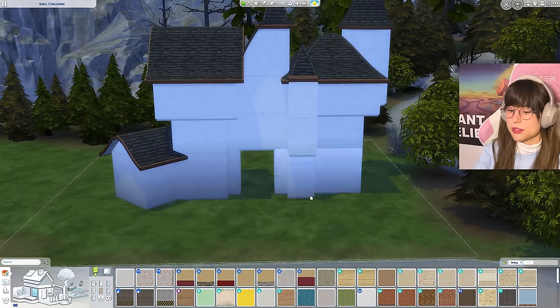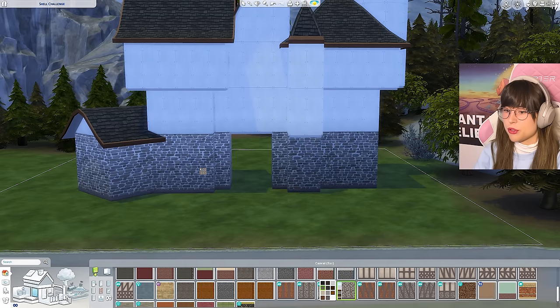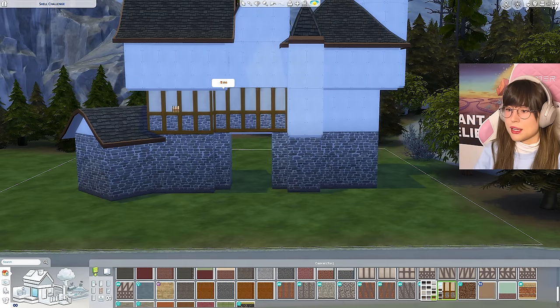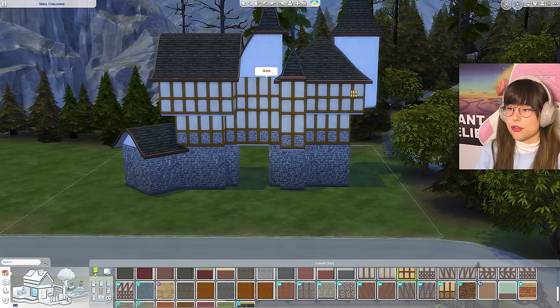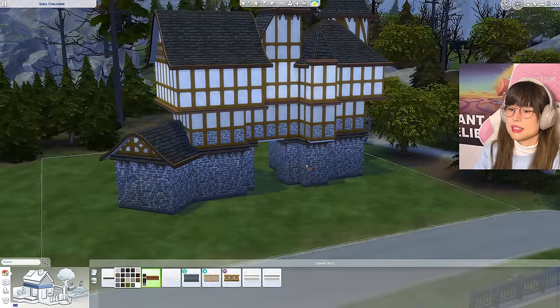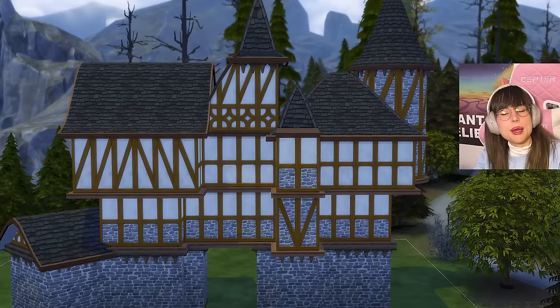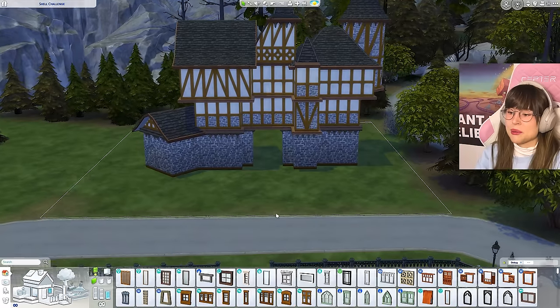Now I need to pick wallpaper. On the bottom it can be all stone for a stony moment, the second floor gets a half stone wallpaper, and the third floor gets another option. Some wall friezes for a fancy touch - this is looking good already! I changed up some of the wallpaper on a few walls to get some contrast and life into the building.